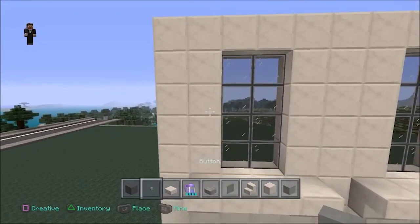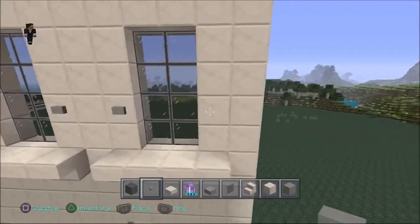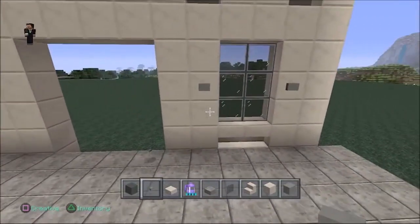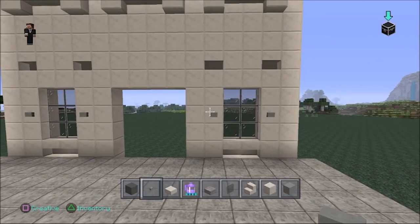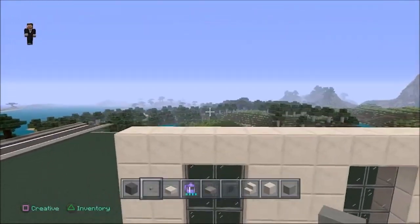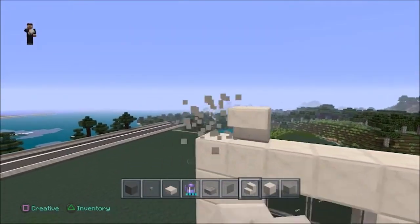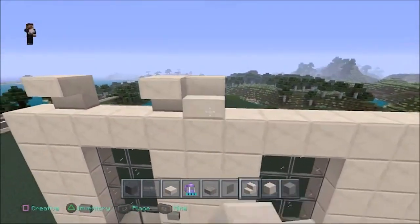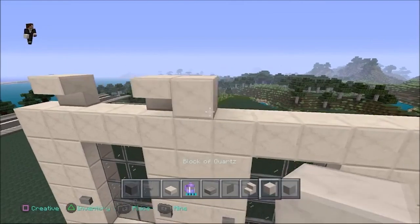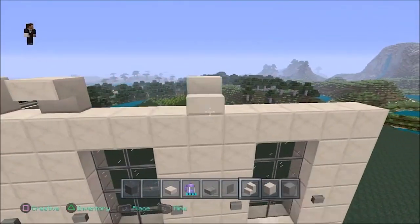What I just did up there is put on the left and right of the windows an upside-down porch stair, and then I took a porch slab and put it in between the two porch stairs. Up here I'm doing the same thing we did below: onto the left and right diagonal blocks of each window, put an upside-down porch stair. Then we'll fill the rest in with quartz blocks.